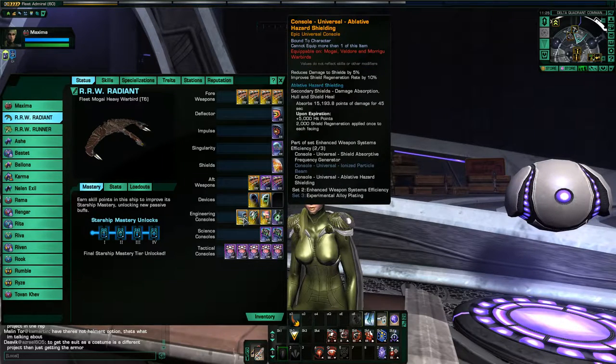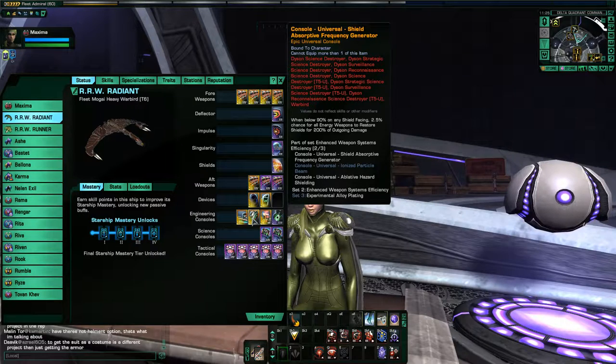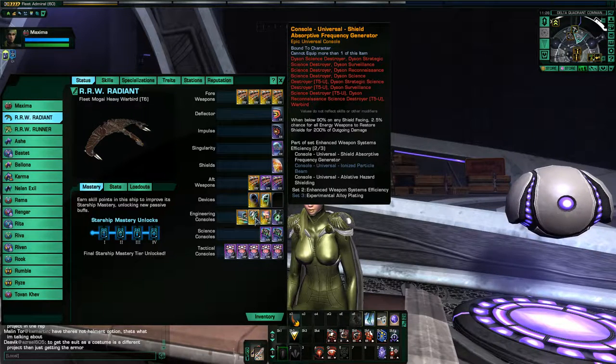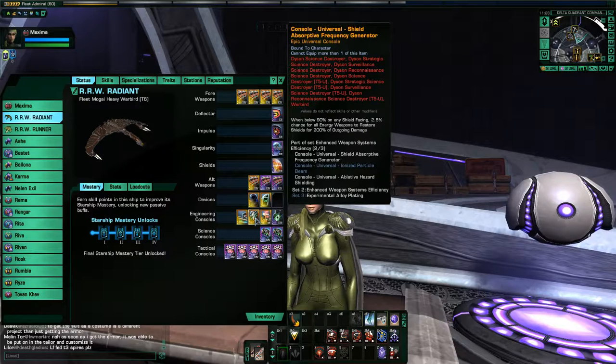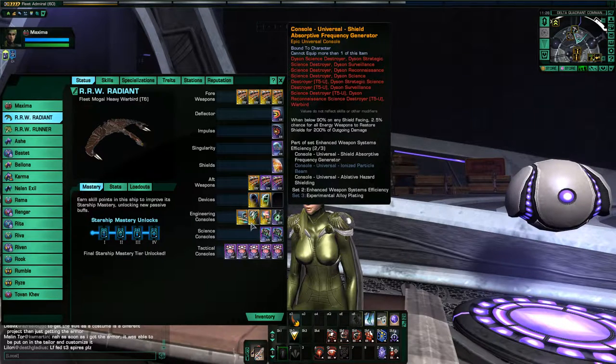I previously bought the Valdor in order to get this console here, which is the shield absorptive frequency generator. This console is a really great Romulan console — only Romulans can get it because it comes off the Valdor Warbird, which is a lower tier ship, but it's worth buying just to get this console. When any shield facing is below 90%, there's a 2.5% chance for all energy weapons to restore shields for 200% of the outgoing damage. So basically this gives you lots and lots of shield healing just by firing your weapons and doing damage. It's always nice to have a defensive console that scales with your offense.